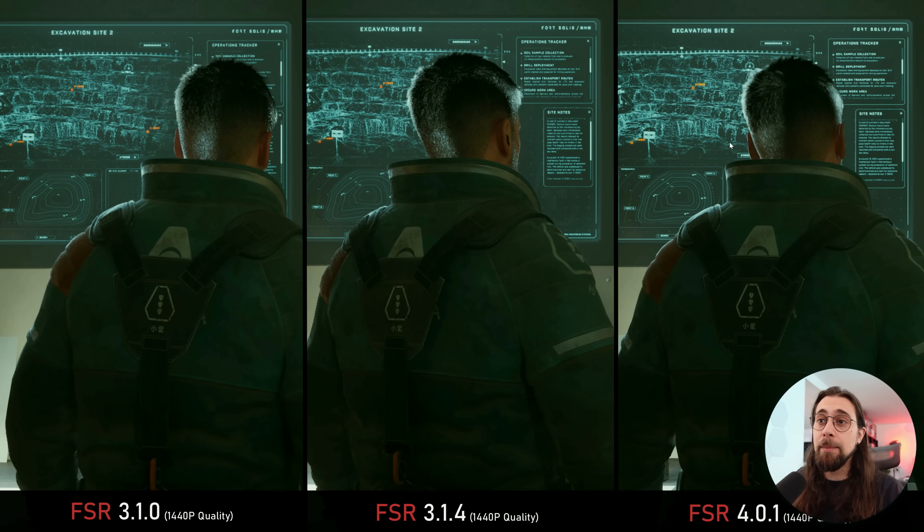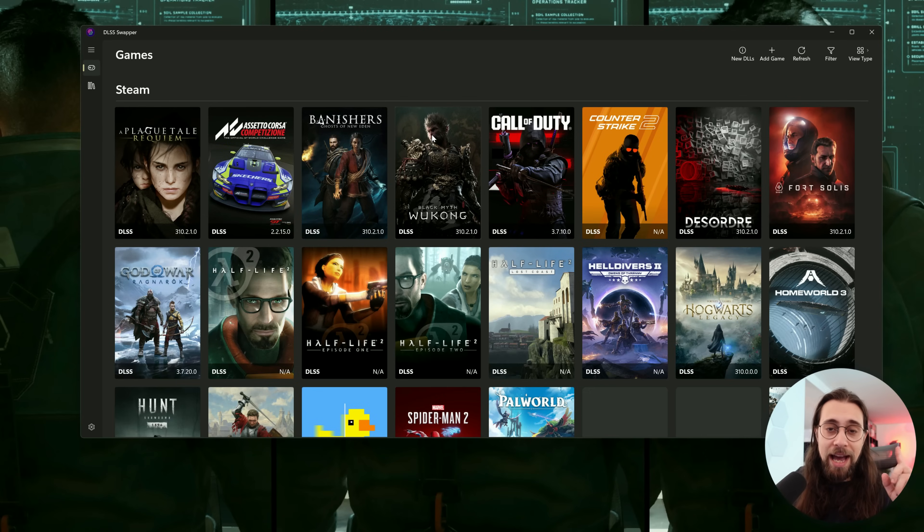FSR 3.1.4 delivers exactly the same pixelization as 3.1.0, but FSR 4.0.1 gets rid of most of it — it still happens, but most of it is gone. Looking at clarity, it's just much better — looking at letters like 'Drill' and 'Deployment' on a big screen, they're so much easier to read. Even the side notes, the text on the map — everything looks much better with FSR 4.